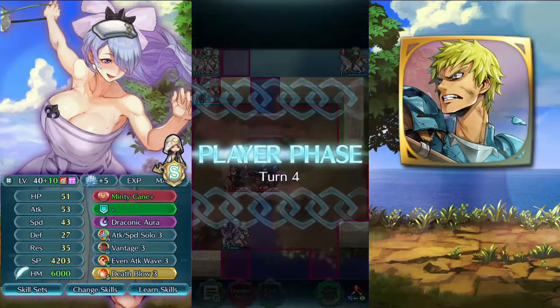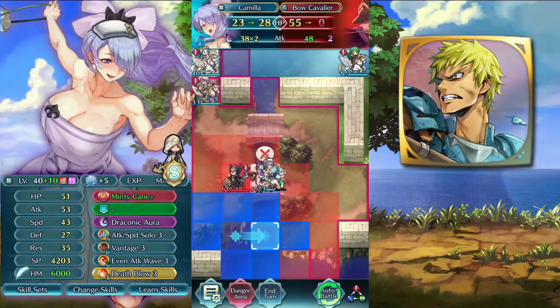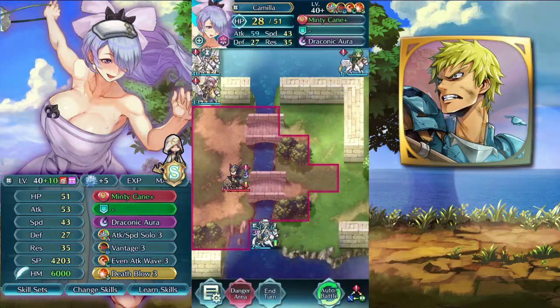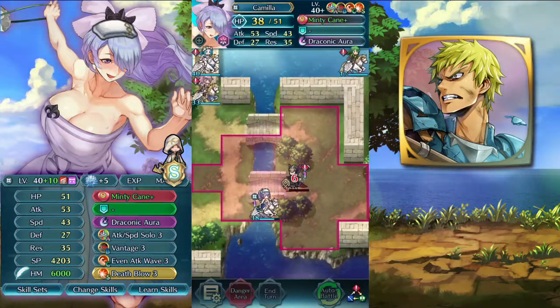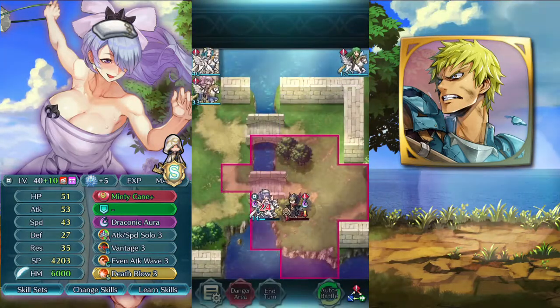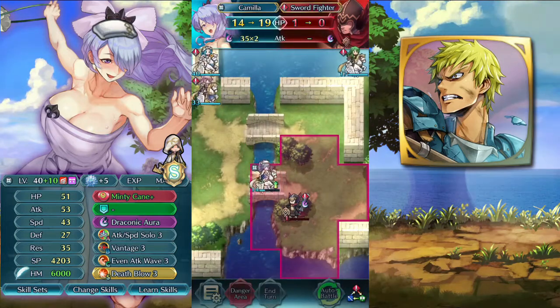When we have our special active, we want to one-shot this archer, because we will die if he hits us. Kill this, kill the archer, and yeah, killing this sword guy is pretty easy. We need 2 rounds, but we can survive their attack. And ok, that does it — Camilla is awesome, she's a pretty easy fight.